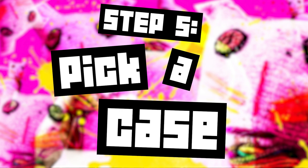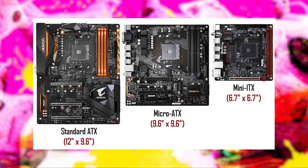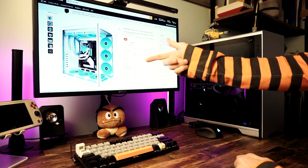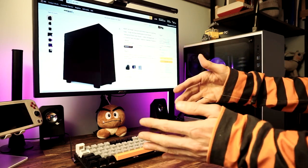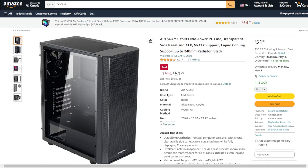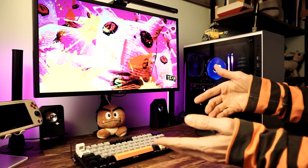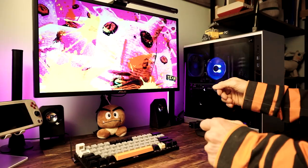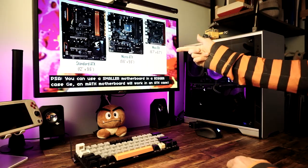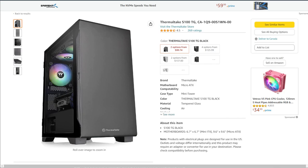The kit I chose is a T-Force DDR4 kit of 3200 MHz RAM. For the case, just match the size to your motherboard: if it's ATX-sized, you'll need an ATX case; if it's MATX, you'll need a micro ATX case; if it's ITX, you'll need a mini ITX case. Some cases come with fans, some have glass side panels, some have RGB — just look at what's available at your price range and buy what you like the look of. The case I'm using is the Thermaltake S100 MATX Mini Tower.